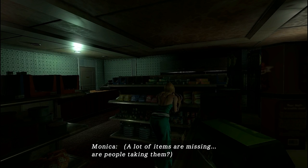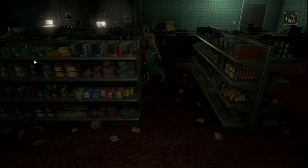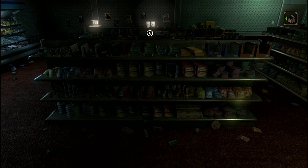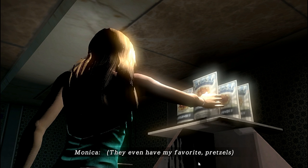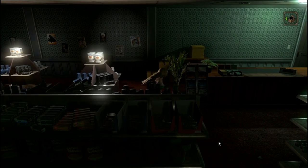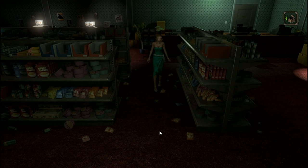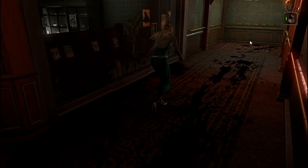I wonder if I need to investigate one of these first. A lot of items are missing — are people taking them? Seriously, how do I activate this horror? I know it's supposed to happen. Some snacks are on display — they even have my favorite pretzels. Nothing stocked here appears to be of any use. How would a snack be useful against a monster anyway? I'll come back down here at some point.